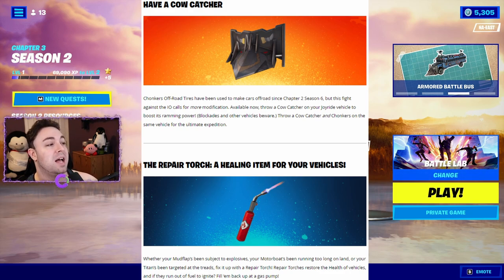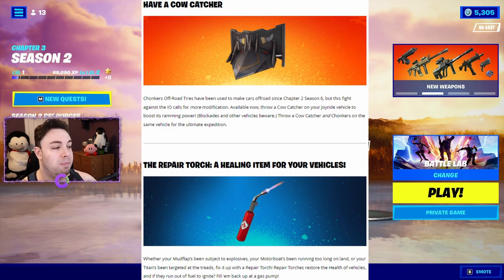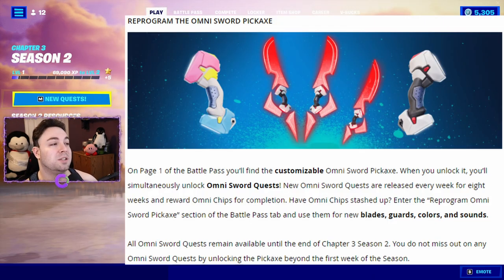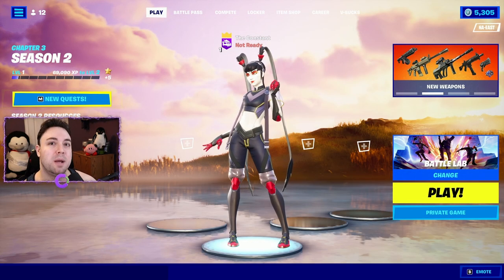The repair torch is a healing item for vehicles — whether your vehicle's been hit by explosives or targeted at the treads, fix it up with the repair torch. Repair torches restore vehicle health, and if they run out of fuel, refill them at a gas pump. We'll also be able to reprogram the Omnisword pickaxe from page one of the battle pass by collecting Omni chips in the Omnisword quest over the next eight weeks.